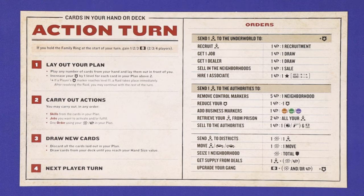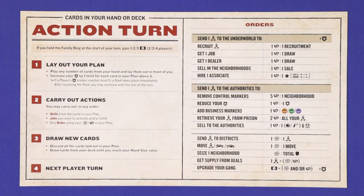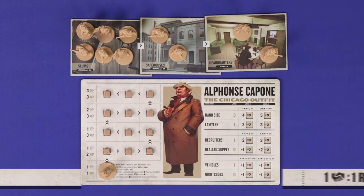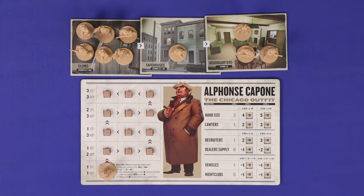Now we'll take you through all of the different orders. We're not going to explain them in the sequence shown on your player aid — first we'll take you through some of the more engine-building actions which will build up the strength of your gang. First is recruit, which lets you gain more thugs. This is an underworld order requiring influence. For each influence, move one thug from your safe houses to your headquarters ready to use, or one thug from your slums to your safe houses.